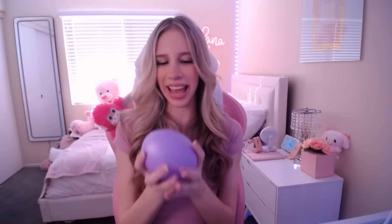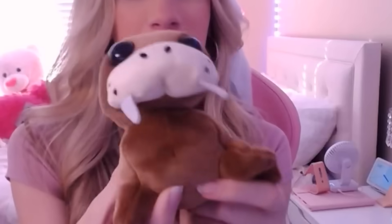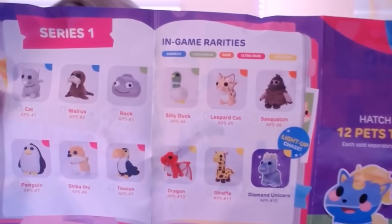It's our first egg — let's hatch it together. It's a walrus! Oh my god, why does it look so cute? We're gonna name him Wally. In these eggs you can get the cat, walrus, rock, silly duck, leopard, sasquatch, penguin, shiba inu, toucan, dragon, giraffe, and diamond unicorn. My goal is to get the diamond unicorn and the giraffe. Mr. Wally came with a summer walrus sun hat, so we're going to redeem this code.